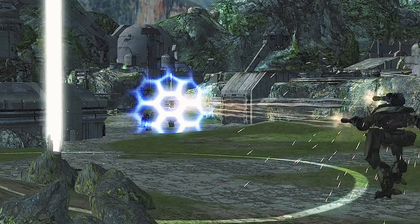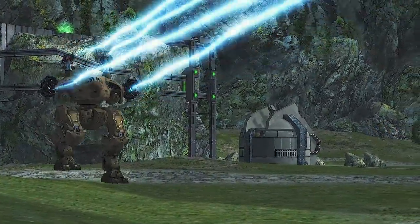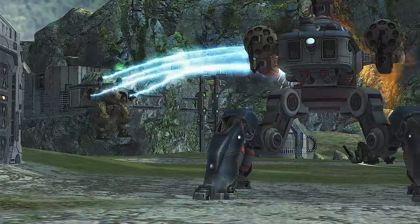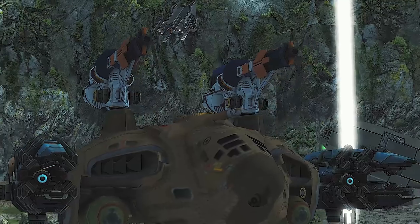Light up your enemies with the new weapon, Spark. Let your foes feel the connection. Spark is Scourge's smaller, angrier cousin. The closer you get to the target, the bigger the mark you leave. Add Spark to your arsenal and complete your collection of energy weapons today.